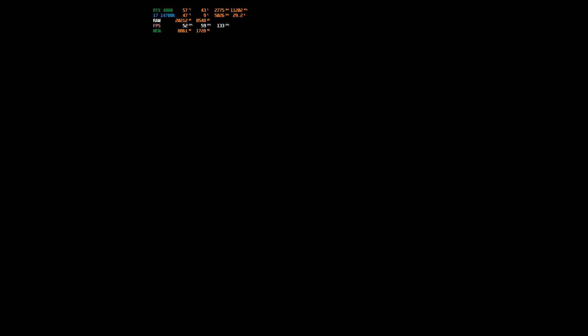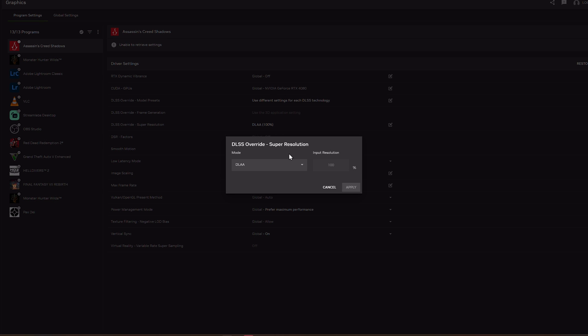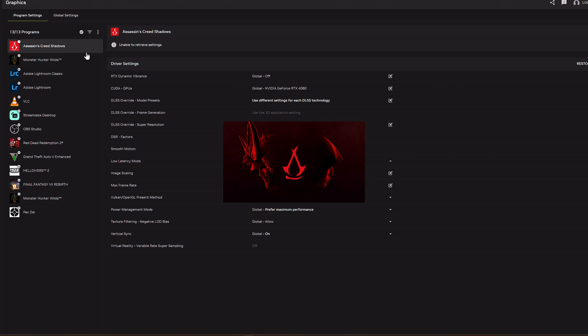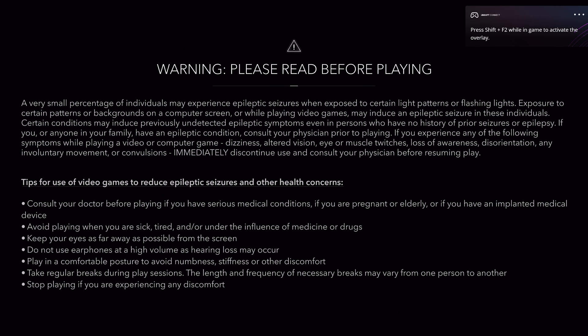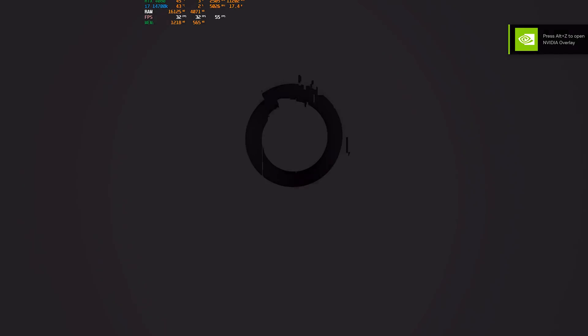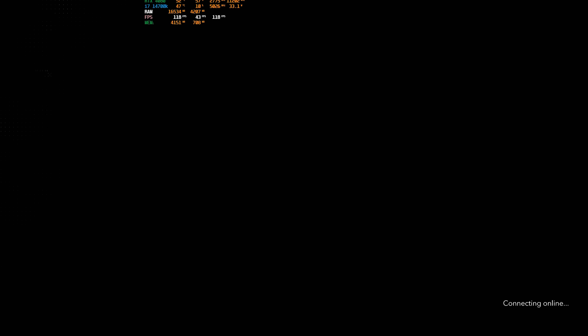DLAA at 100% render scale — as I was expecting — wasn't going to work well on this hardware. We're going to put it on ultra performance mode. Ultra performance is meant for 8K screens, but the new transformer model in ultra performance actually does really good. It's supposed to give you something close to what you'd see with old-model quality — kind of between balanced and quality. Let's run the benchmark with ultra performance on.